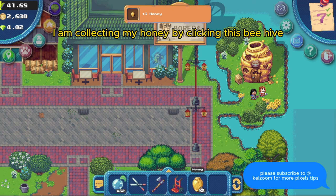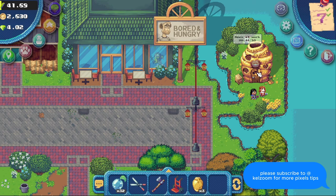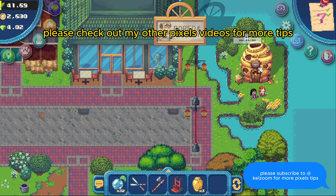Here you will see I am collecting my honey by clicking the beehive. If you need help learning how to get more points so that you can buy the queen bee, please check out my other Pixels videos for more tips.